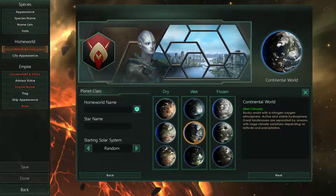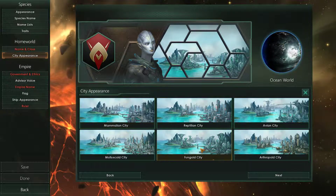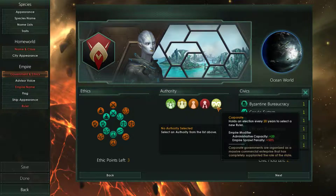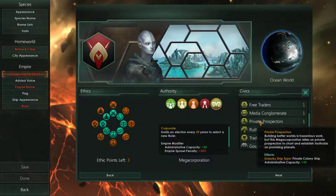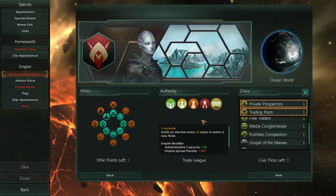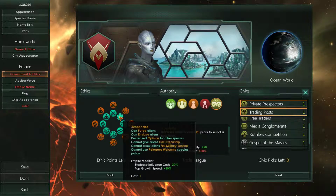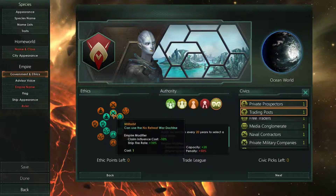For the type of government, we'd be going for a megacorp because we get more administrative capacity, so we'll definitely be going for that. I like to go for private prospectors and trade posts because that way we can make sure we have all our trade value instead of losing it all to pirates. And since we're going for isolationist, I'm gonna go for xenophobe, materialist, and militarist.